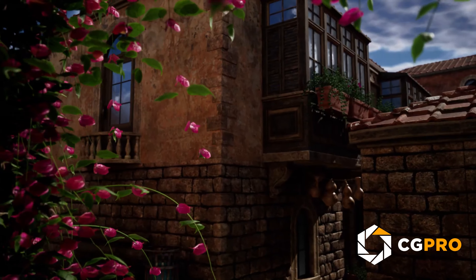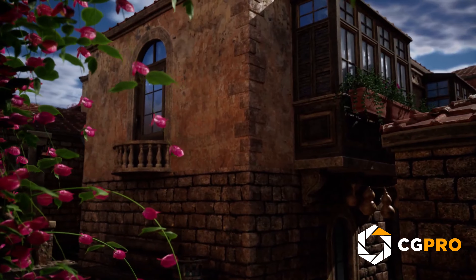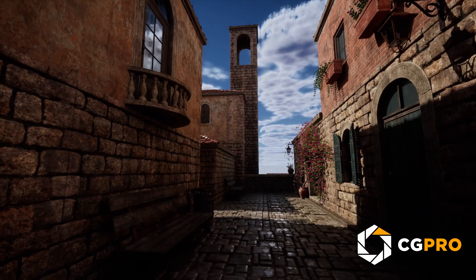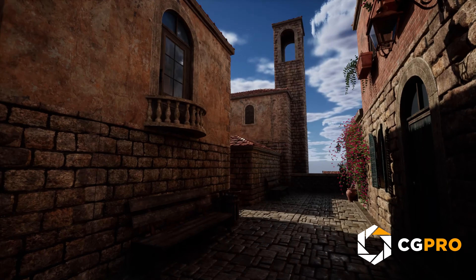The pack also includes operable doors and shutters, and there's even a sample map called Old Town to kick-start your creative process. Whether you want vibrant outdoor scenes or detailed interiors, this pack offers versatility and style.